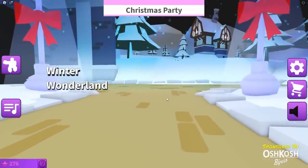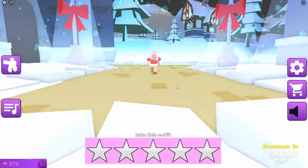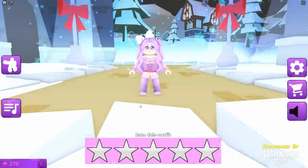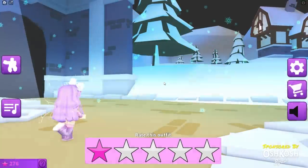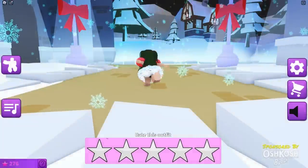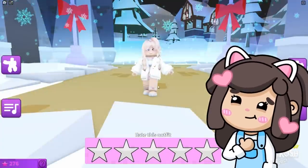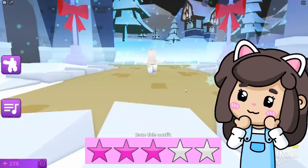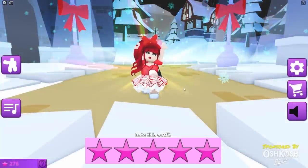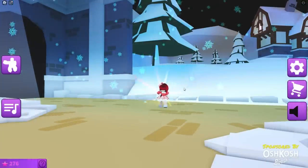Oh, we're on the winter wonderland map — this is so cute. Who's going to be first? Not me. Oh, this is kind of cute, I'll give you two stars. This is not a Christmas party outfit — it's very cute but it's not on theme, you get one star. This person's wearing the same shirt as the other person. I'm going to give it one star. This one's kind of cute. Oh, I like this one — she looks like snow. This one's really cute, she looks like a candy cane. Oh, this one's good — you get five stars. That's a good one.